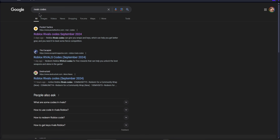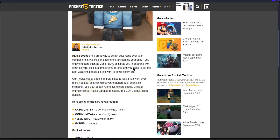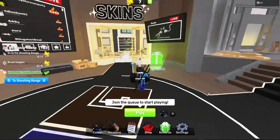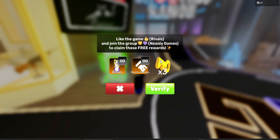Another way to get keys is to Google 'rivals codes' — you can add Roblox to the end of this, but make sure whatever link you click has 'Roblox Rivals codes' and then whatever date it is. Right now it's September 2024. Most of these websites update whenever there's a new month and they have new codes. You can try the expired codes to see if they still work, but most likely they probably won't. The code 'bonus' gives one key, so you'd probably want to use that. Also, if you go to the green gift box and click Q, if you like the game and join the group, you can verify and then get three more keys right there.